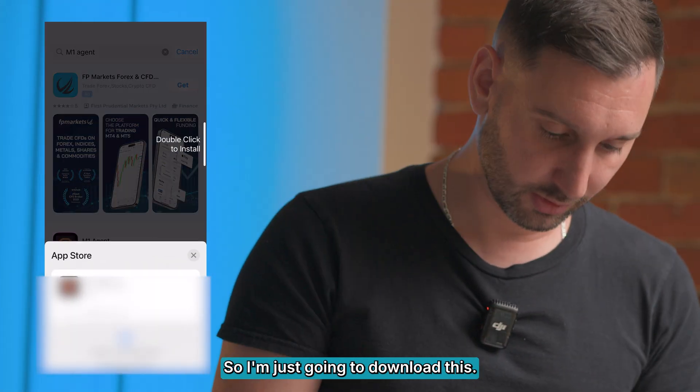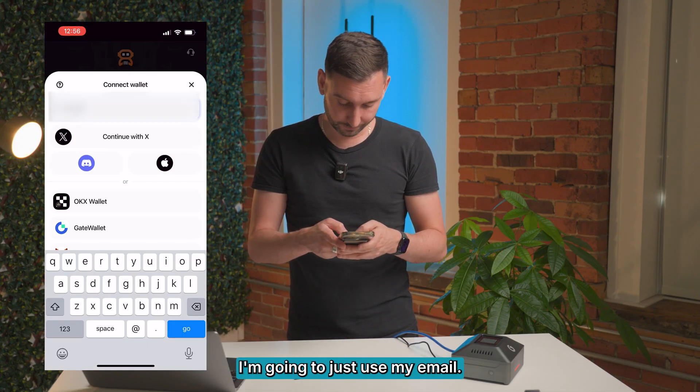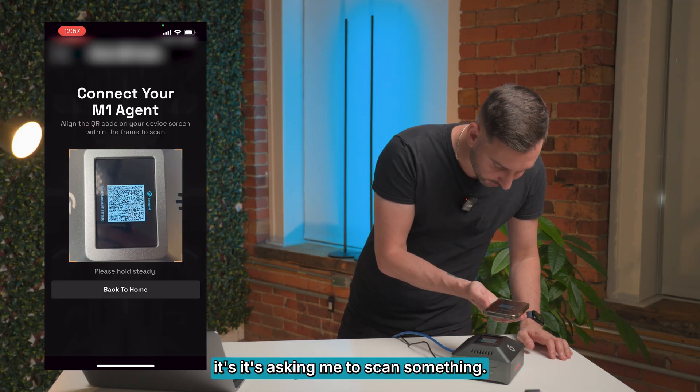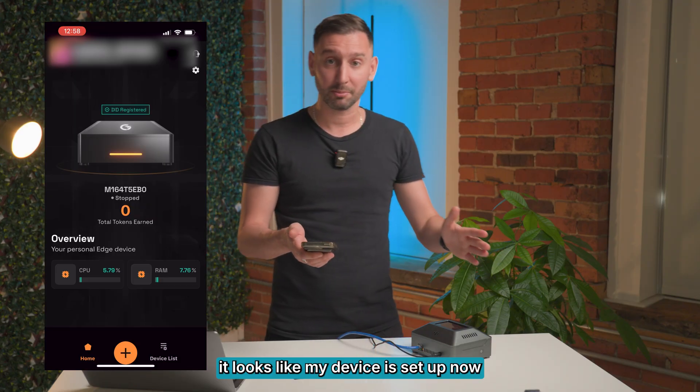So there is M1 Agent, so I'm just going to download this. Connect wallet — I'm gonna just use my email. Add new device. Maybe this plus button. It's asking me to scan something, so it must be this QR code. It looks like my device is set up now.